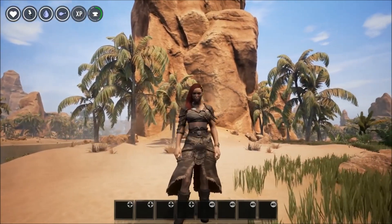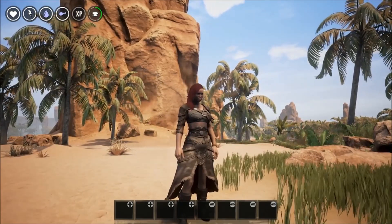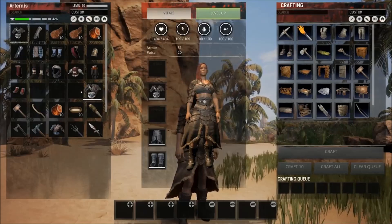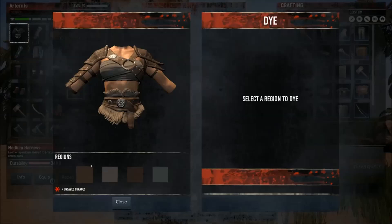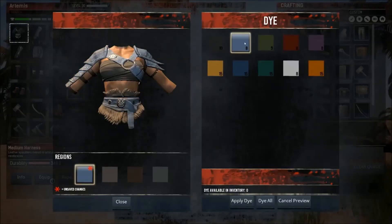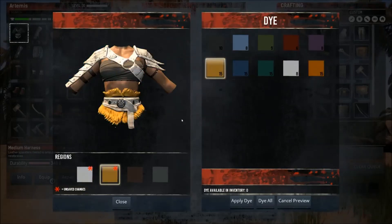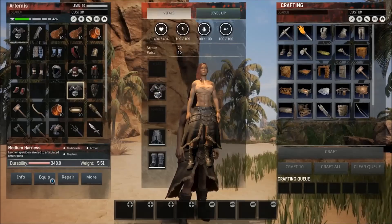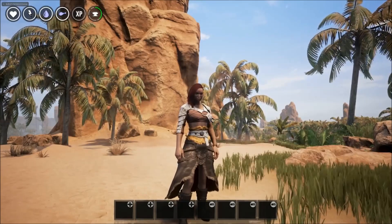The last thing I want to talk about is the dye system. You are going to be able to color your armor, and not just one color — one armor piece can have multiple colors as you can see in the video. Your chest piece, for example, can have red and white, or white and yellow, and then a third color as well, so there are a lot of options for you.